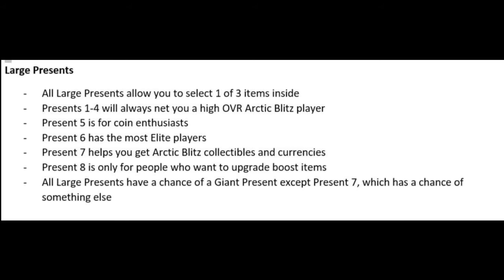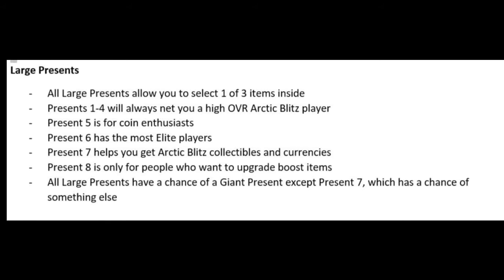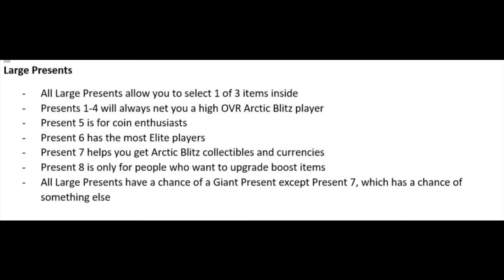EA revealed this information, so everything is confirmed. Moving to the large present: all large presents allow you to select one of three items. Present five is coin-based, present six has the most elite players, present seven helps you get Arctic collectibles and currencies, and present eight is for people who want boost items. All large presents have a chance at a giant present, except present seven which has a chance at something else.